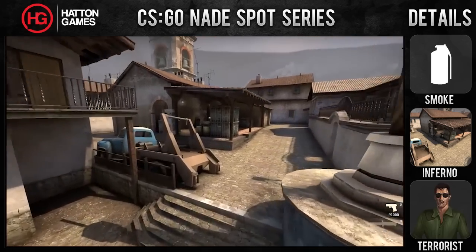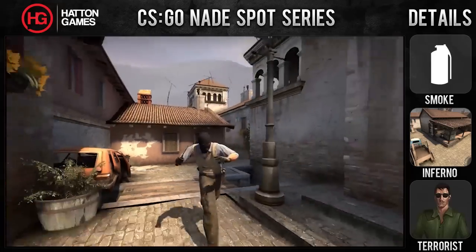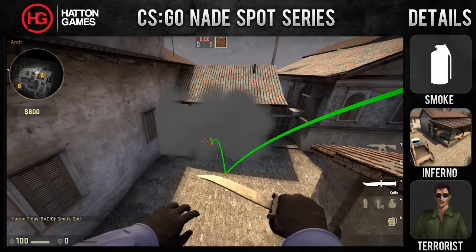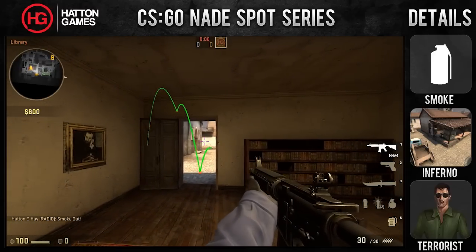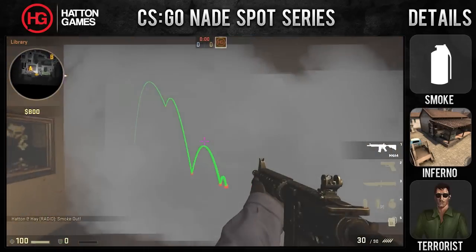Hello, welcome to Hattengames. This is the next episode in the CSGO Nadespot series. Today we'll be doing a smoke on Inferno for the terrorist side. The smoke lands at Library. This smoke will be used in conjunction with the in-arch smoke for wrapping around towards the A site. It blocks the view from anyone playing in Library and forces them to play passive.